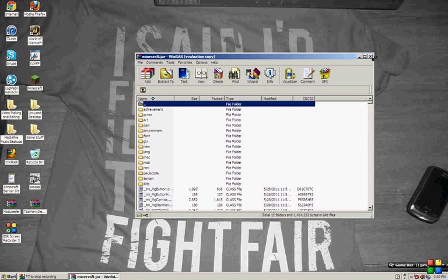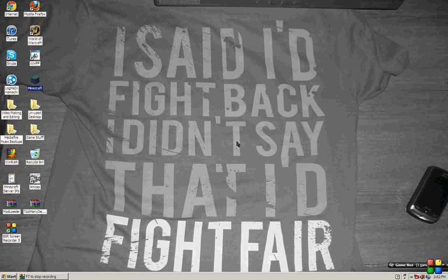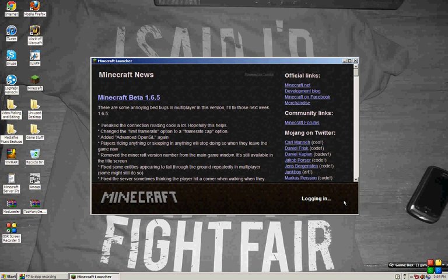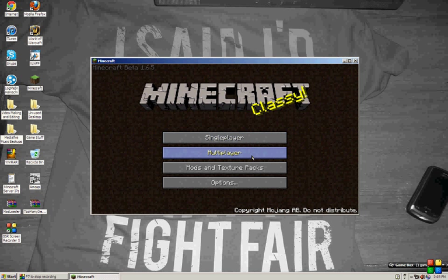That's literally it. After you do that, you might want to reinstall Too Many Items. But after you have both Too Many Items and Mod Loader installed, just exit. Oh, I just remembered — whenever you're installing Mod Loader, delete that META-INF file. You probably already know you're supposed to do that, but if you don't, just private message me.